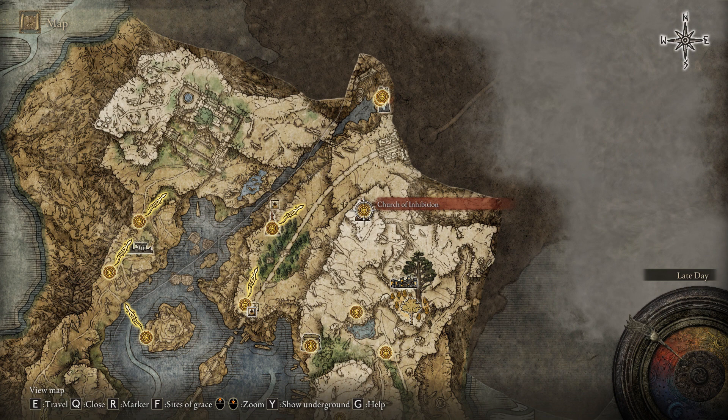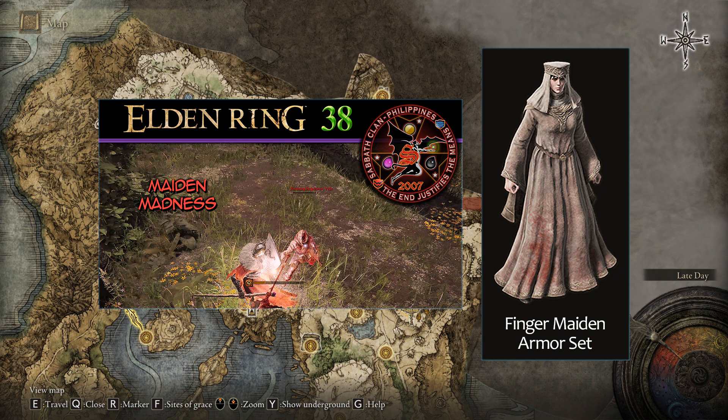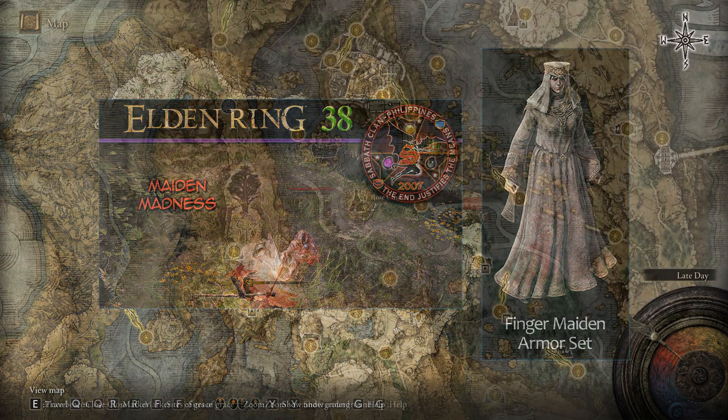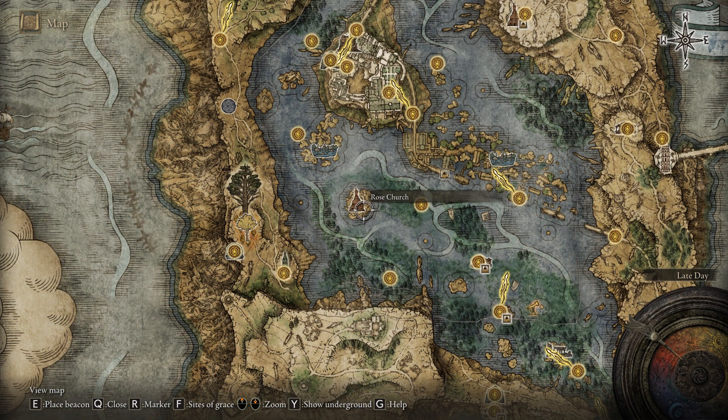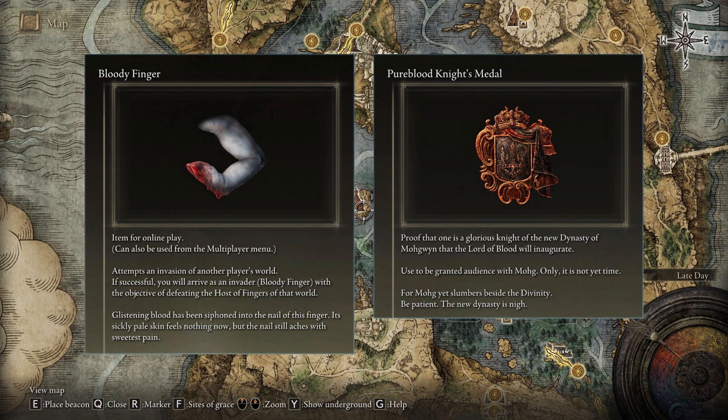The Lord of Blood's Favor must be dyed with the blood of a Maiden. A dead Maiden can be found in the Church of Inhibition at the northeastern part of Liurnia. But be careful on your approach because you'll be facing an NPC invader there, Festering Fingerprint Vyke, which I featured back in Episode 38. Also, you'll get the Finger Maiden Armor Set from the dead girl. After dyeing the cloth, return to Varre. He'll then cut one of your fingers and give it back to you as an item — the Bloody Finger, which allows you to do unlimited invasions.